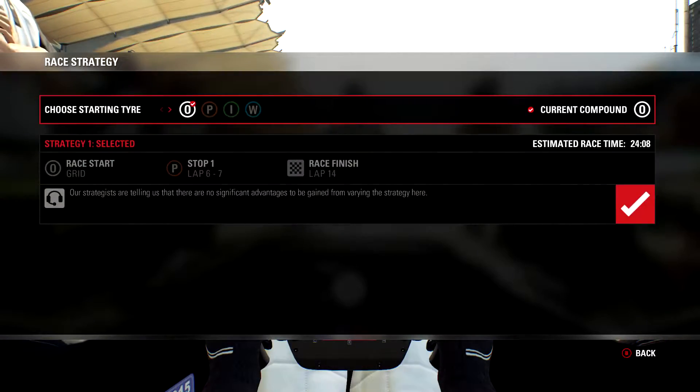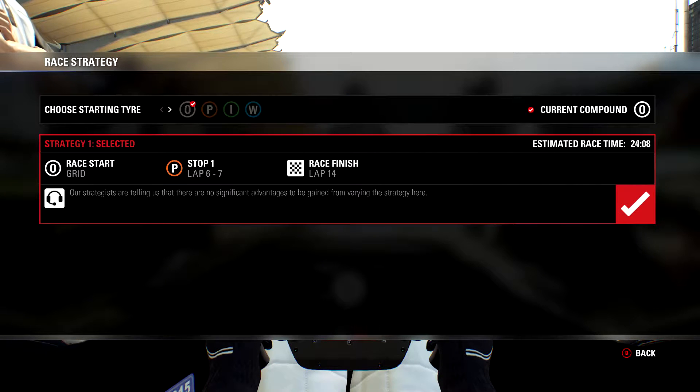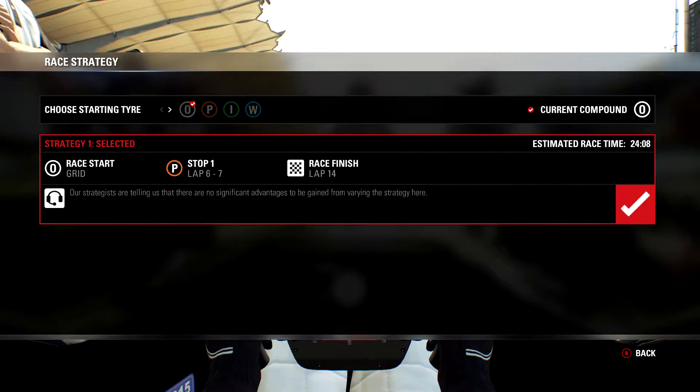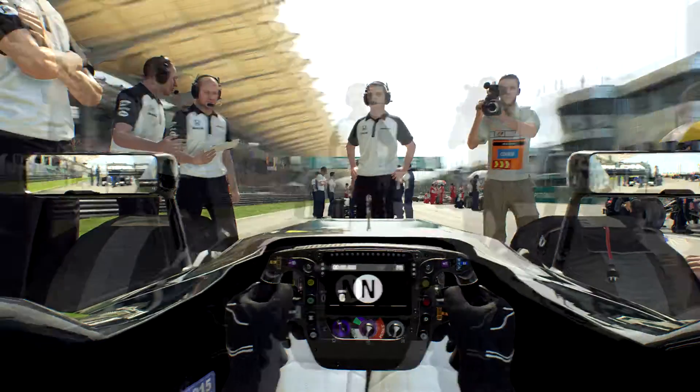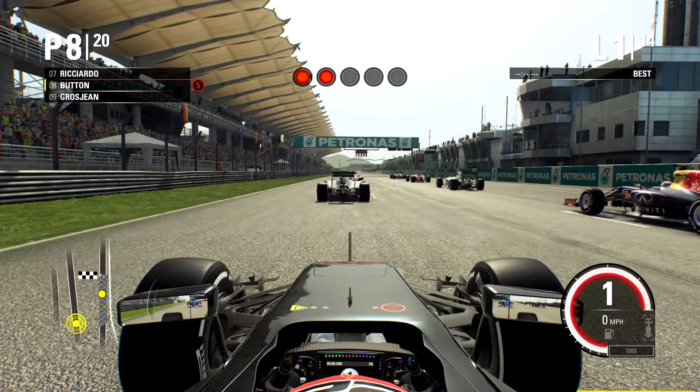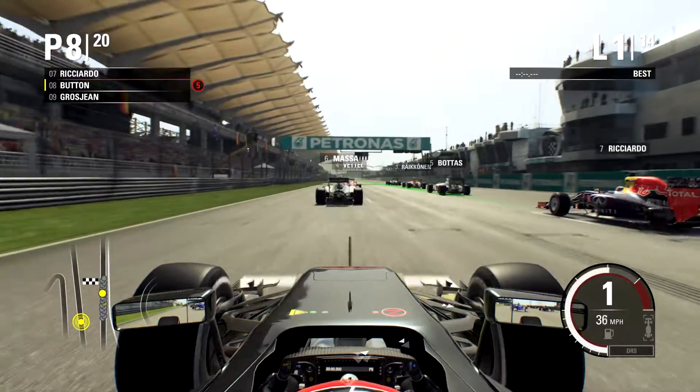So here we are on the grid, stopping at lap 6 or 7 to go on to the prime tyre. Can't really change much, so let's go. Today let's try to get 5th or better - starting position is 5th. Let's see how good of a start it is.